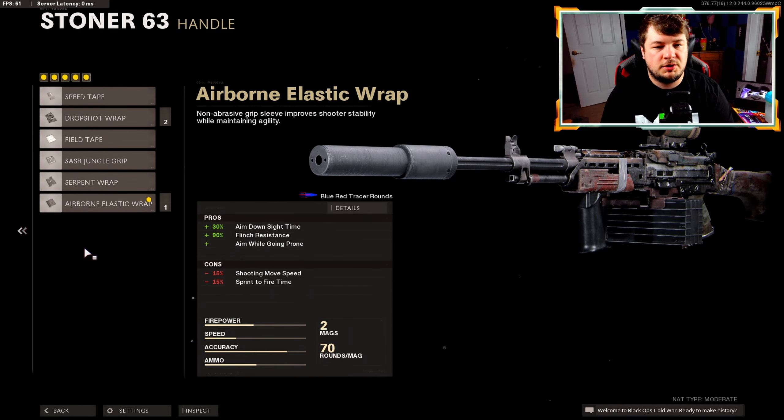Down to the muzzle we have the Agency Suppressor, which gives us 12% vertical recoil control, but in the negatives there's 30% to the effective damage range and 25% to the bullet velocity. This is one of the attachments that changed from this build to my build — I personally like the Infantry Compensator because we aren't sacrificing bullet velocity and damage range. However, this build gives you the ability to stay off the mini map, so it could go either way.